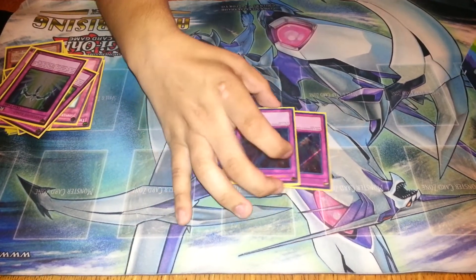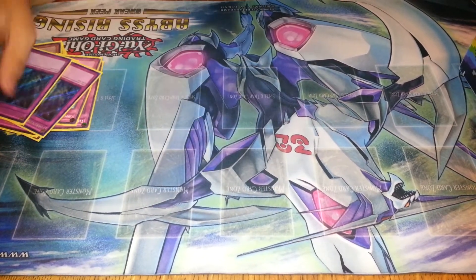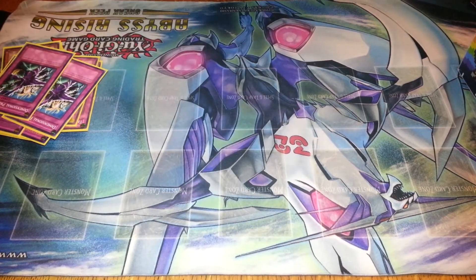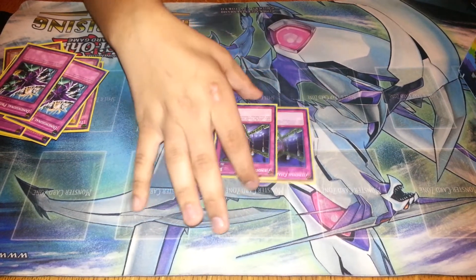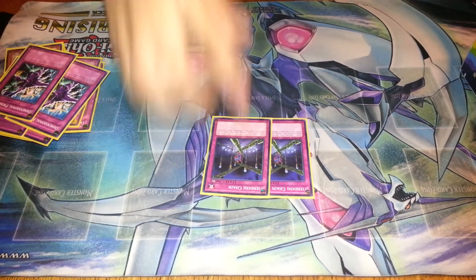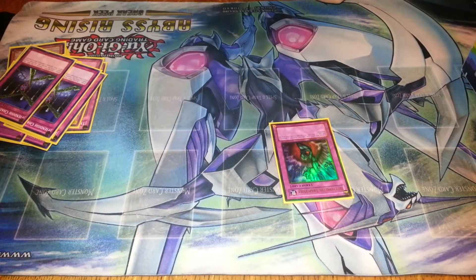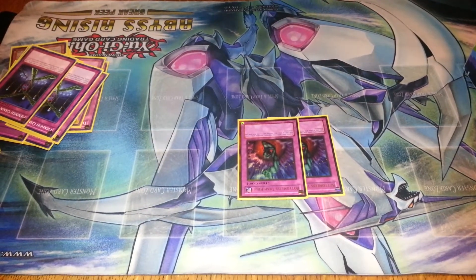Two Torrential Tribute — it's a basic in all decks. Two D-Fissure. Two Fiendish Chain. I was debating Fiendish Chain over Veilers, but I just didn't want to run Veilers because I wanted to draw more traps. Double Bottomless Trap Hole — Bottomless is a really good card for obvious reasons.